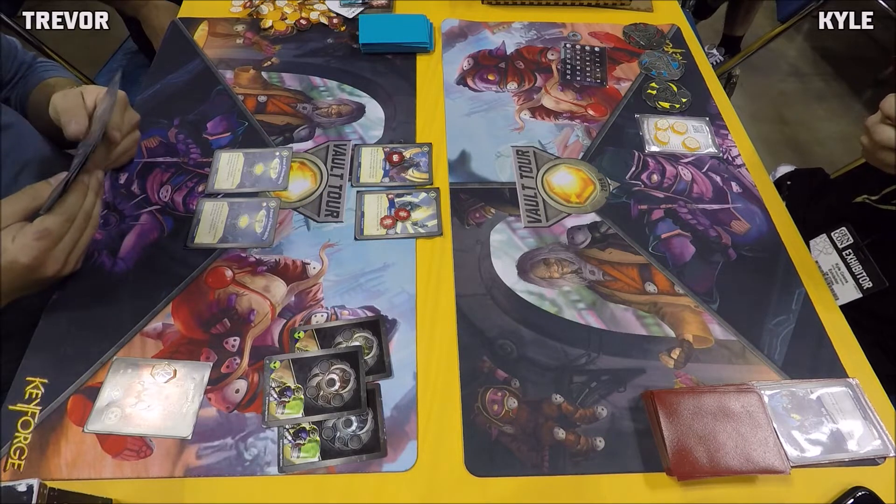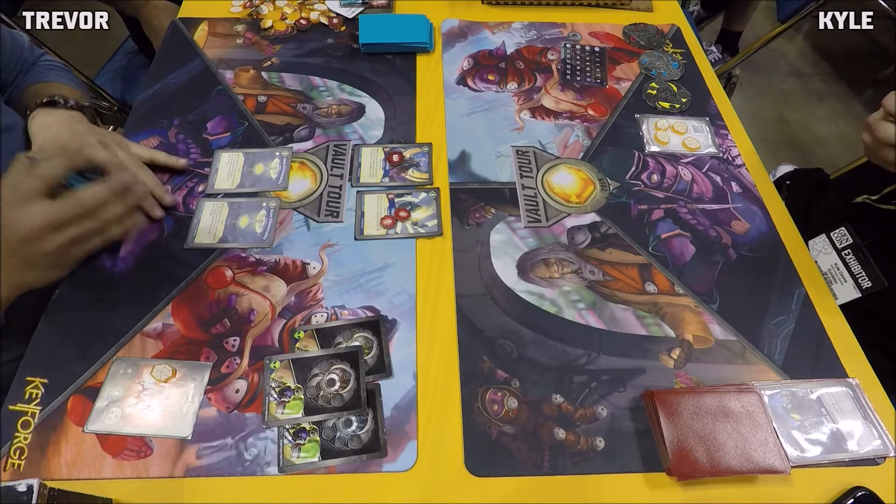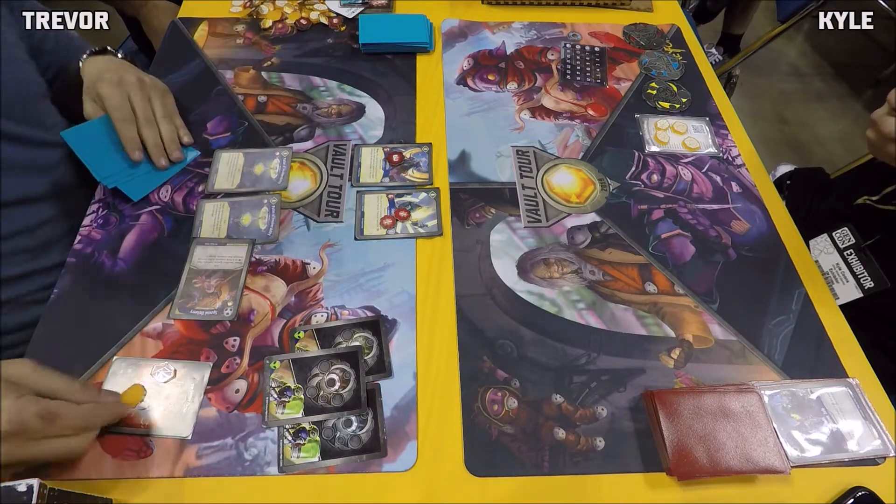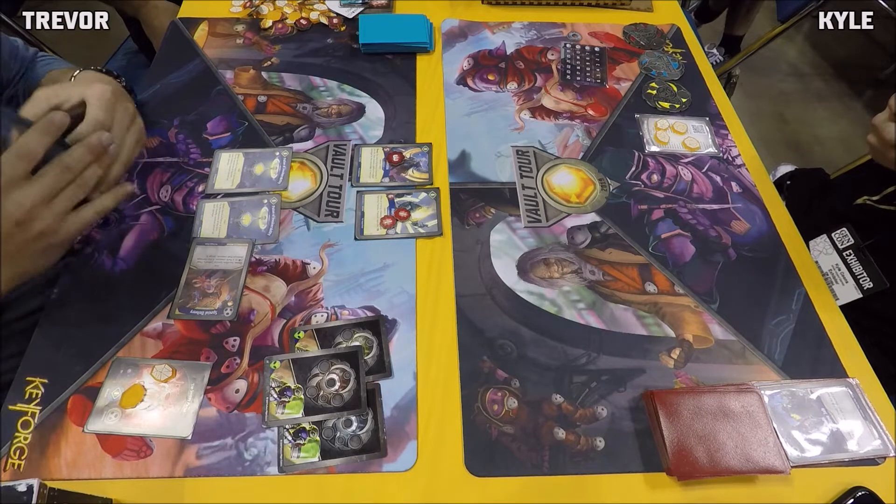Kyle's deck is running three Mothers and two Amber Imps. We have a Special Delivery coming in on Trevor's side, gaining an amber off that.